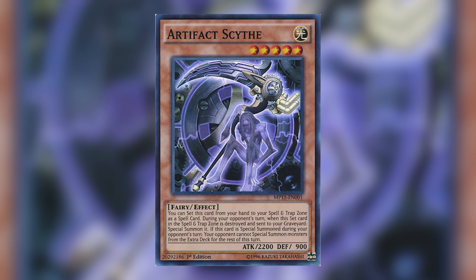If I drew an Artifact, especially Scythe — because at that time Scythe was so devastating, it literally told your opponent they could not play — I'd draw Scythe and think, Artifact Scythe is dead in hand, but I'm going to set this Scythe and make Crooked Cook on my turn. Your opponent is automatically going to think you're a bad player. Then on their turn, you blow up your side of the field, Scythe hits the field, activates its effect, stuns your opponent for the turn, and now you've got two 2,000+ monsters on your side of the field that they can't out. Really, really good — really devastating.